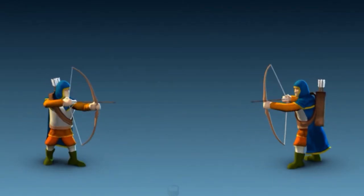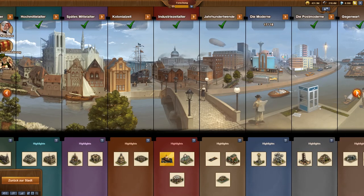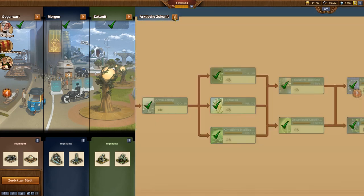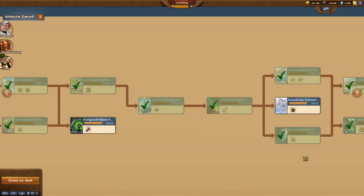Since March 2nd, we have a new technology tree. Combined, the age-specific images show a city from Stone Age to Space Age Asteroid Belt. In the minimized view, you immediately see where a technology is still missing. You can then open that individual age, and we no longer need to scroll along in a never-ending technology tree.